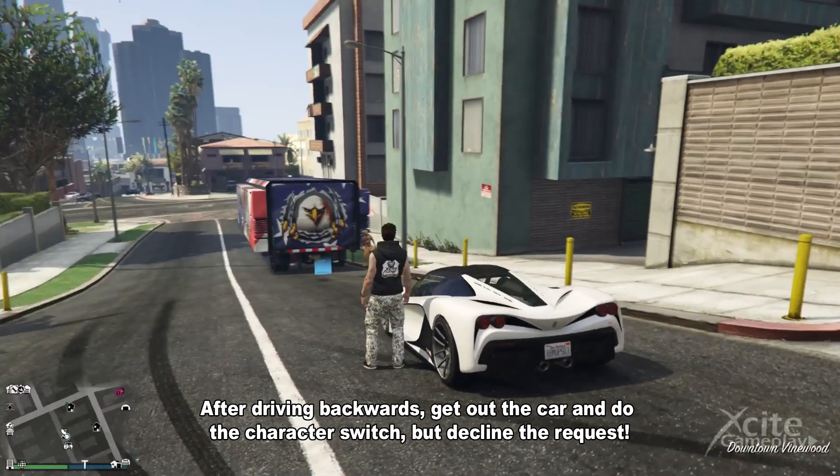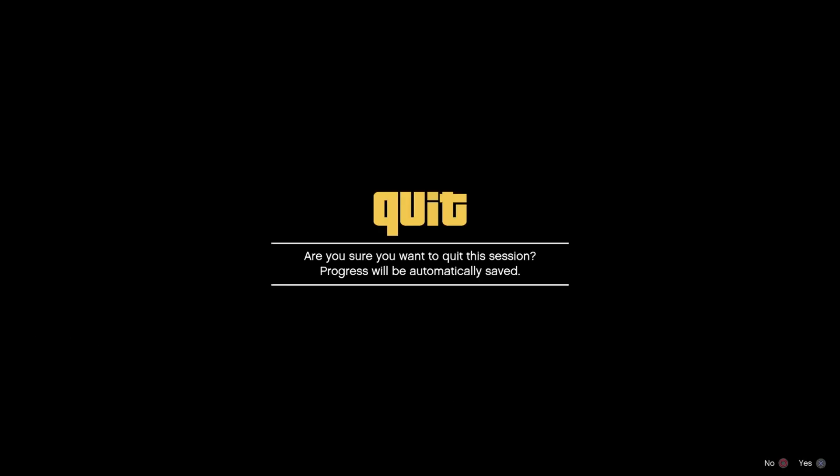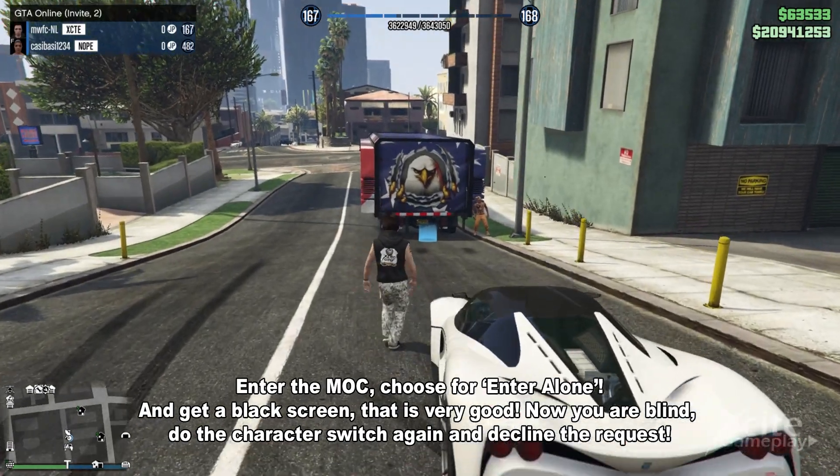After driving backwards, get out of the car and select character switch but decline the request. Enter the mobile operations center and choose to enter alone.